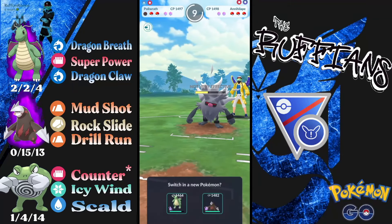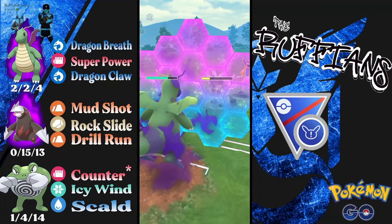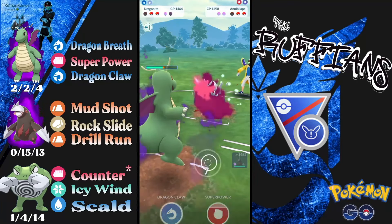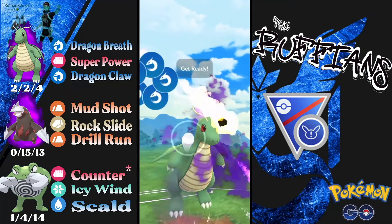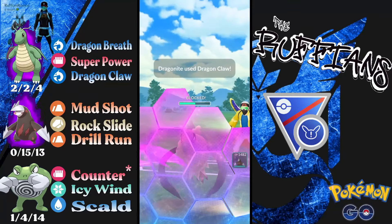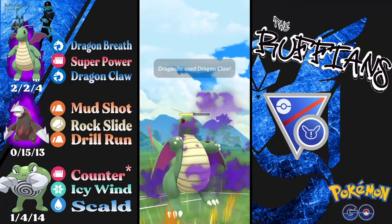The opponent decides to throw both of their aerial aces against my Poliwrath, and we rock the non-shadow because the non-shadow can survive too. I don't really want to invest a shield here — instead of throwing my move, I figure this energy would be more worthwhile on D-Knight. If you run this team, definitely use a good ranked D-Knight. This one is absolutely shikaka, but it's shiny.